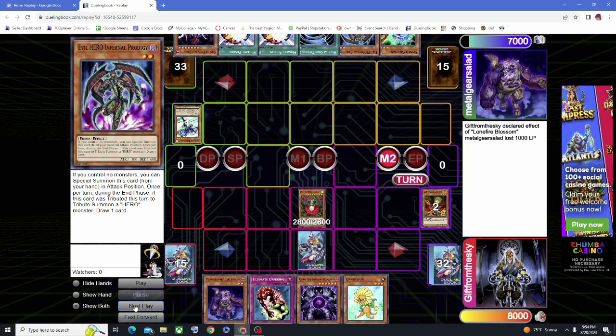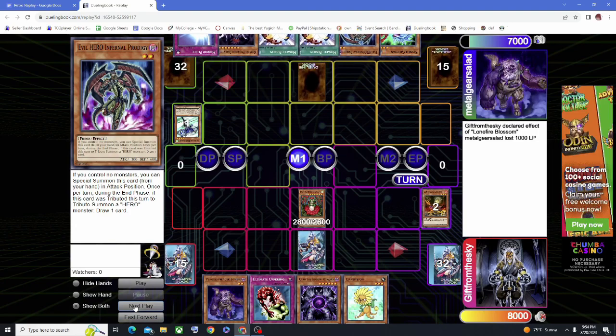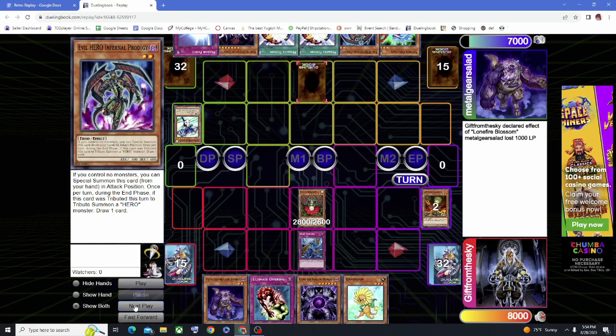I also have a Dandelion in hand so there's no need to get the second Lonefire. The Dandelion, if I can normal summon next turn, can prevent Titanial from being targeted. He sets the back row. I set the Dust Tornado — I don't set the Ultimate Offering here. In the end phase, I take out the MST.